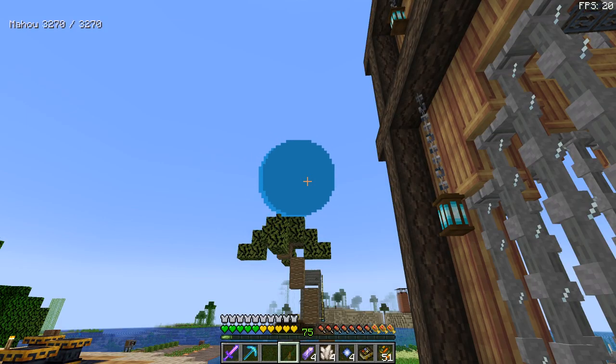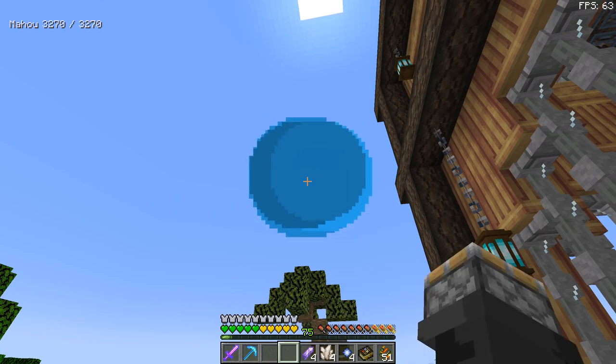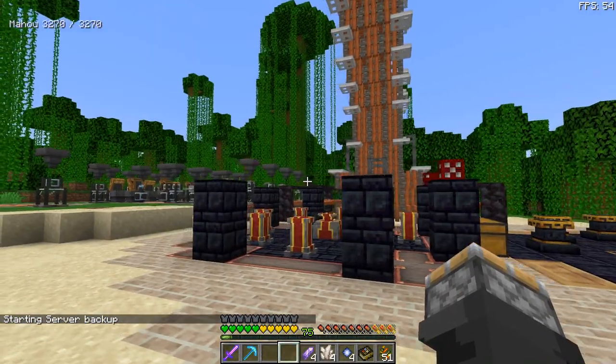We need to use elemental craft, which is these things right here — except we're not using these. These are elements that you'll find around the world, and you can extract those elements using an element extractor. You put that on top of an element container, and you'll get that element inside the container.